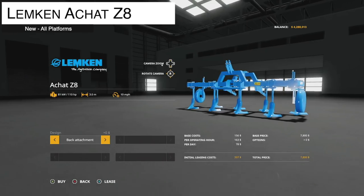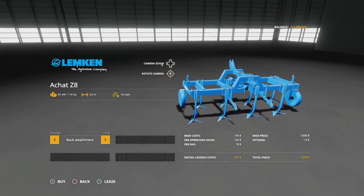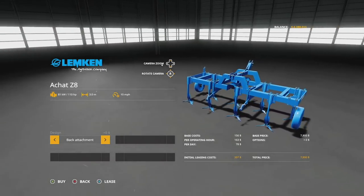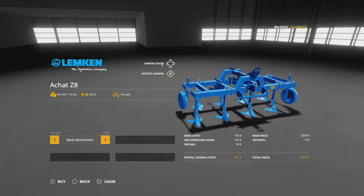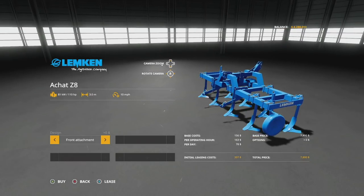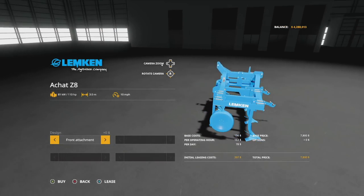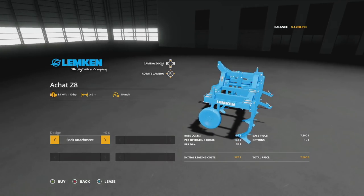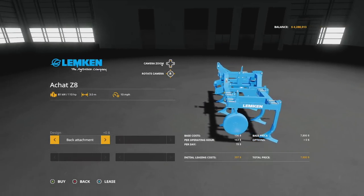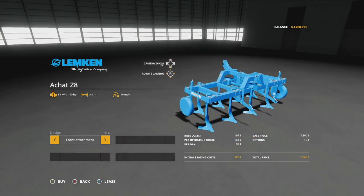Next is a new three-meter cultivator for all platforms: the Limkin HAZ8. It's 110 horsepower, three meters wide, and does up to 10 miles per hour. It takes up two slots on console. You can attach it to the front or rear of your tractor, and it still has hookups for an additional seeder or implement. It costs 7,800 dollars.